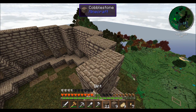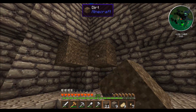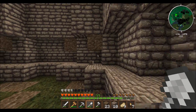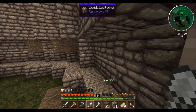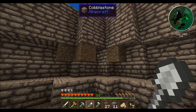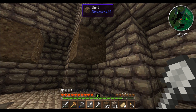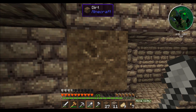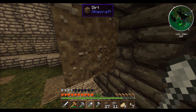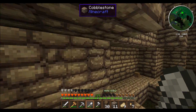There we go — looking pretty good. Let's get rid of this dirt, like that. Cool. I really like how this texture pack has these little inconsistencies — there's different little details in the dirt here, and it's not the same as the dirt here, which is completely different from this other spot. I like that — that variety is just nice.